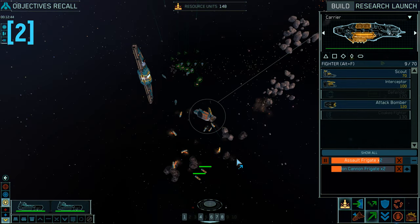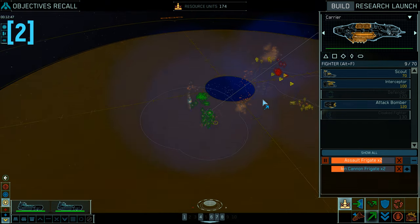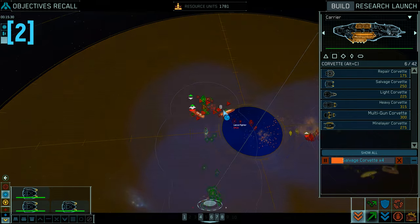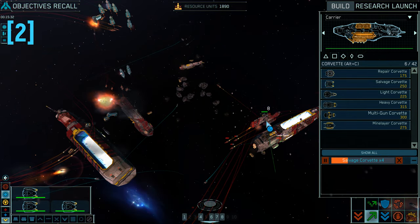Maps are usually designed in such a way that going for new resource points will force you to move closer to your enemy, and fights for resource points are inevitable.